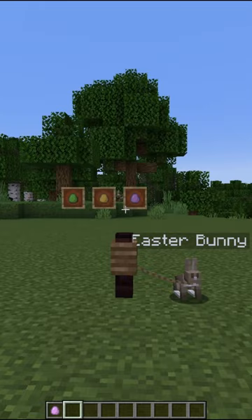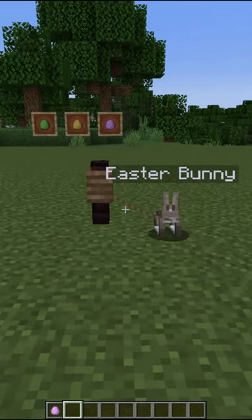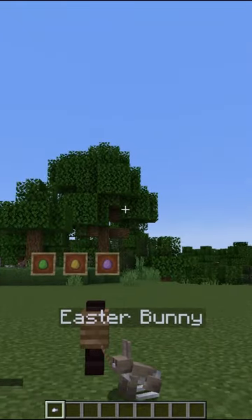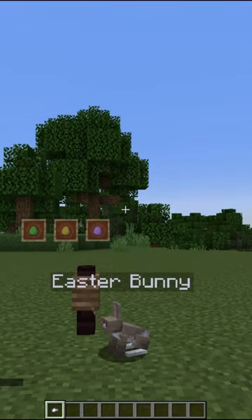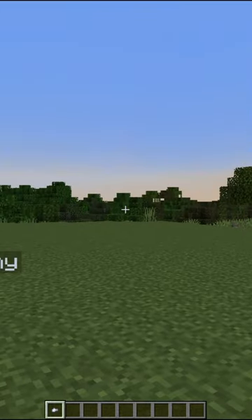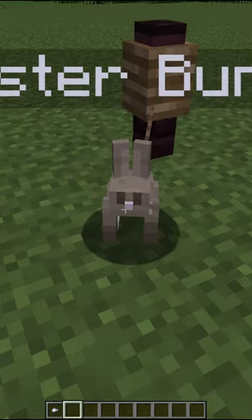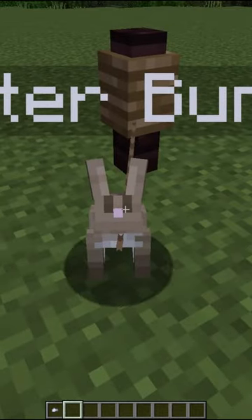They all have the same loot in them, so it makes absolutely no difference. What you can do is you just right-click and you've opened an Easter Egg. Yay! And I think there's about 20 different things that you can get from these. Pretty cool. I mean, you could even get a cake from it. I don't know how you fit a cake inside an egg, man. That's skills.